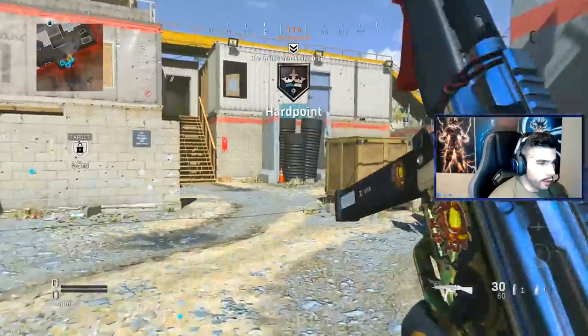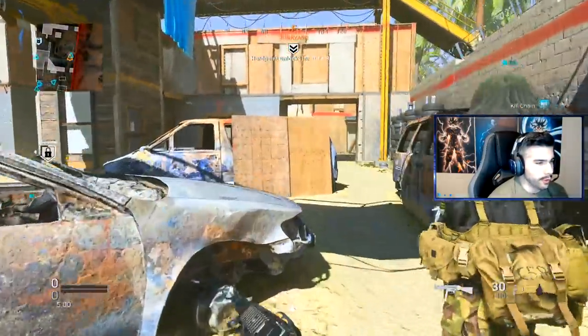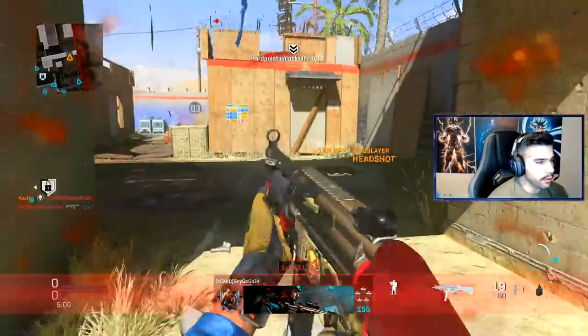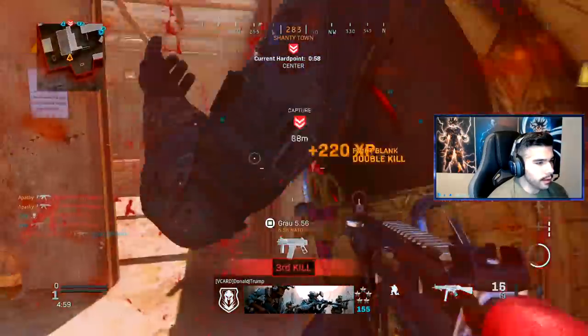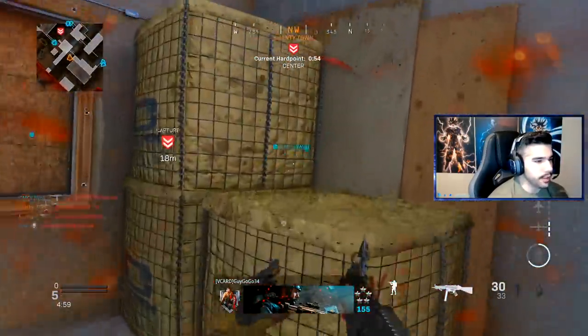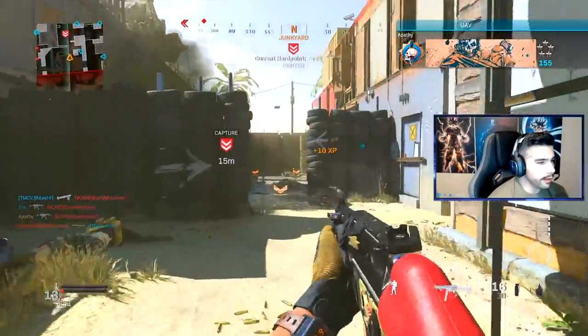What is going on guys, today we're going to be using the new MP5. This thing was released not too long ago. To make things interesting, I'm basically going to be using all the attachments the MP5 brings. We're going to be using Sleight of Hand because it's a lot better than FSS Mini — Mini doesn't really change the gun that much. We're also going to be playing on Shoot House.